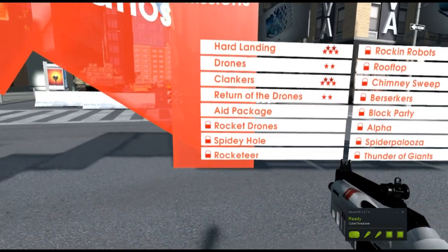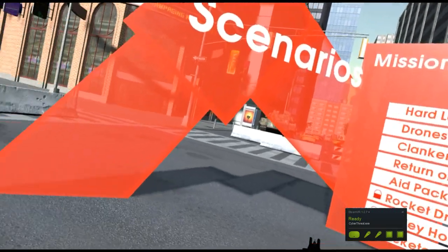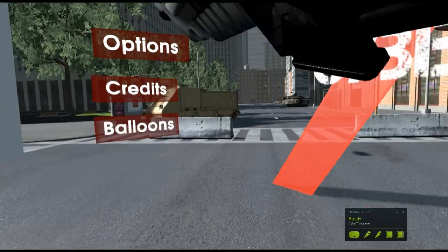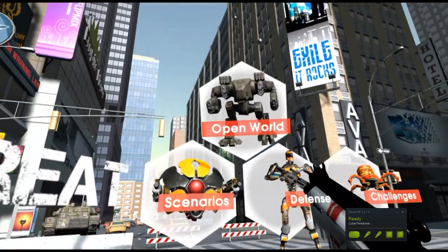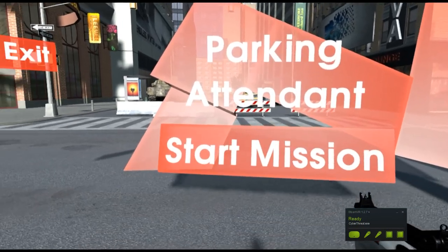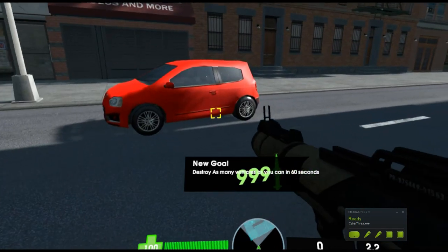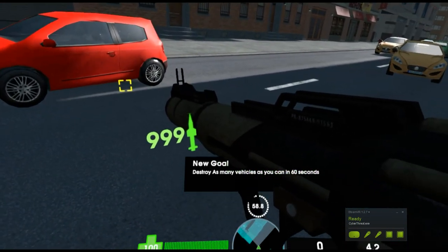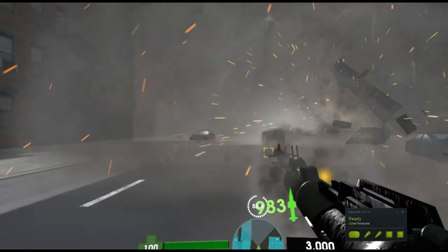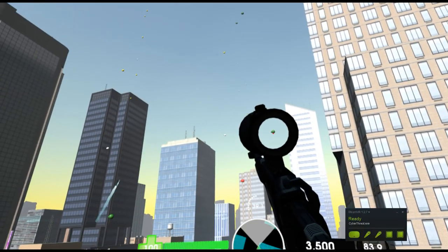Now we're talking about content. As you can see there's loads — there's missions, quite a few missions that involve doing different stuff, like scenarios, defence, open world, and townships. Townships has three areas with different challenges; for this one you have to blow up as many vehicles as you can with a rocket launcher in 60 seconds, which is a bit fun and worth playing now and again.